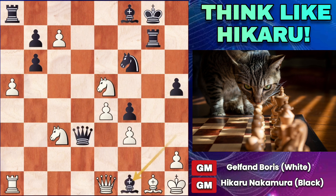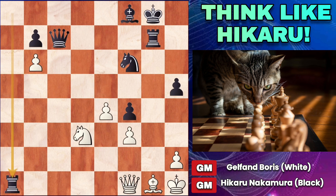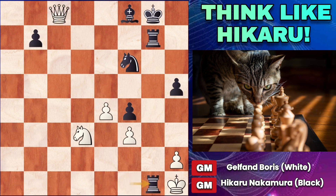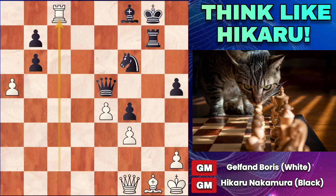So Boris Gelfand, trying to survive, plays knight takes e5. The idea is he's hitting the queen, but he also is keeping the f3 pawn defended so the queen cannot take f3 with check. Now bishop takes f1, and here if he takes the queen, the bishop goes back to g2 with mate. So instead white plays queen takes f1, and now queen takes c3, attacking the knight. If the knight goes back to d3 in an attempt to keep the queen from accessing the f3 square, then queen takes c7 wins. So instead of knight to d3, white plays rook to c1, but then queen takes knight. White promotes to a queen, rook takes queen, rook takes a rook, then queen to e6, and in this position Boris Gelfand resigned. He is down a full piece, and black still has pressure against the king.